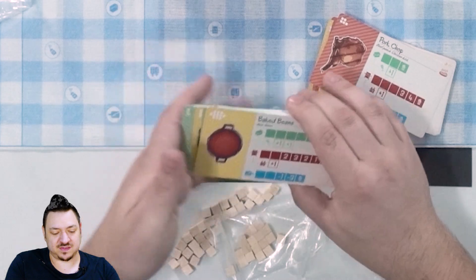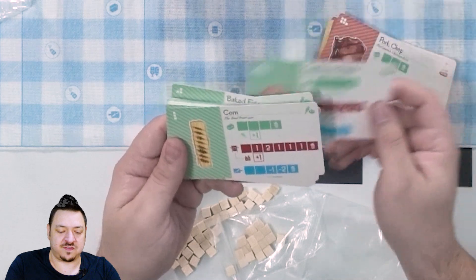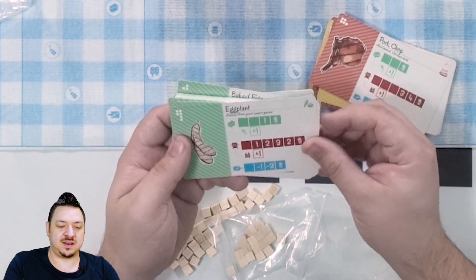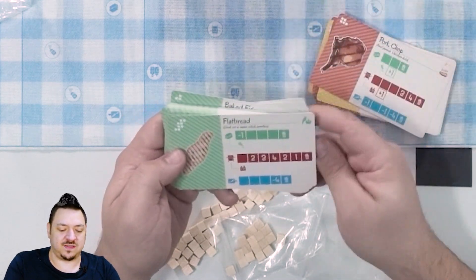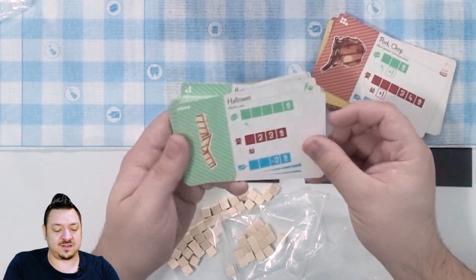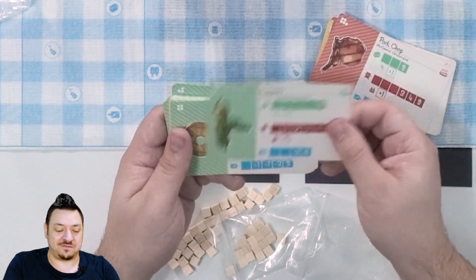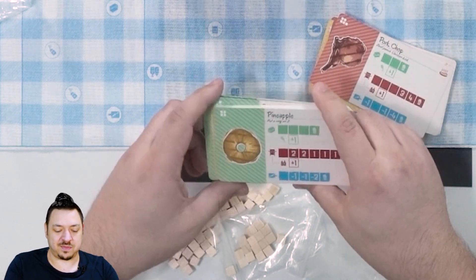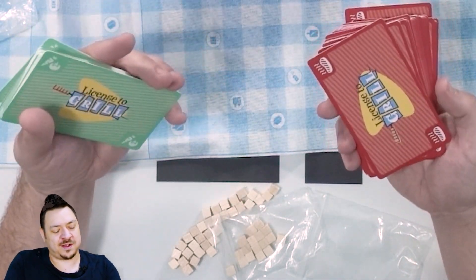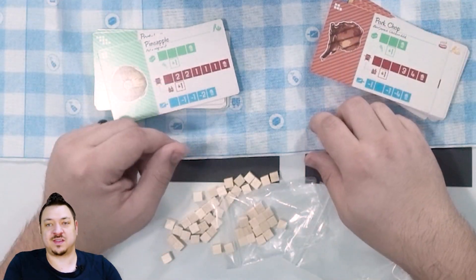I think the artwork's pretty nice — kind of a hand-drawn look to it, very functional but reminiscent of Food Chain Magnate in art style. But this has a little bit more to it and a lot more color than that game. And pineapple: 'put a ring on it.' You've got your two decks there, and I assume you draw or there might be a display. But yeah, that's pretty much how the game's going to go.